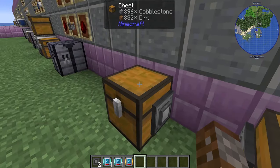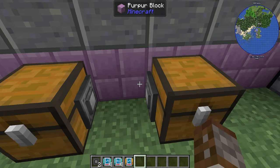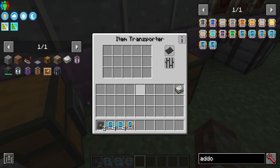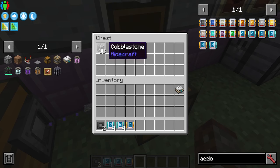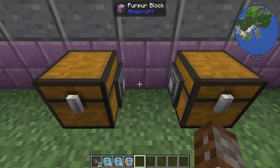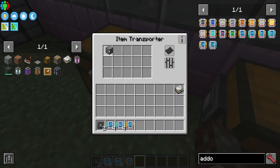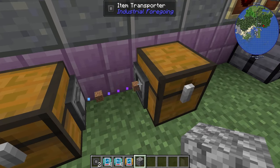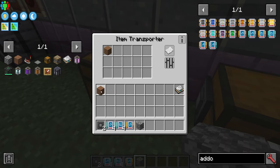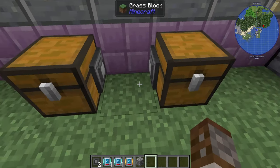To demonstrate filtering: with a chest containing cobblestone and dirt, using blacklist mode it sends everything through. If you put cobblestone on the blacklist, it will only send dirt. Alternatively, switching to whitelist mode and adding dirt means only dirt gets sent — that's how whitelist and blacklist work.